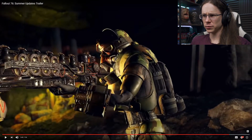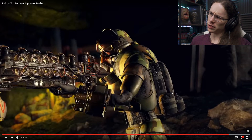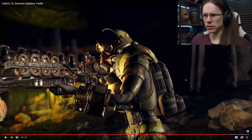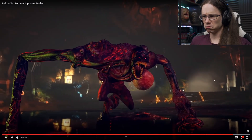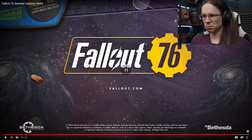Nothing much new there apart from some more camo armor - camo paint for armor. Looks like it could be Secret Service armor with a camo paint job on it, looking pretty sweet. So all in all that's everything I've spotted so far on the trailer. Some very cool stuff. I'm curious to see how they're actually going to execute this community goal thing - building up the Atlas Observatory ahead of the Brotherhood of Steel's arrival.